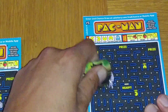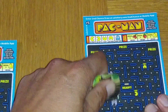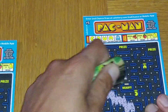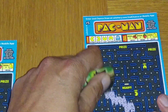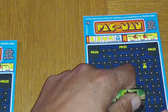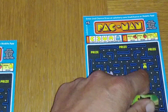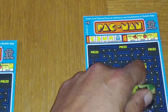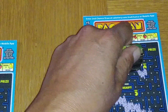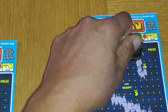Going down, left, down — strawberry! Right, down, right, right, down, right. Two strawberries, which is awesome. Looks like we might be getting a $20 win here. Going down, right, down, right, up — to the ghost. Let's try this one here. Left, up — cherry. It's going straight up, up — to the ghost.